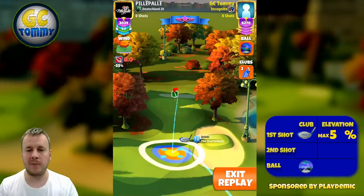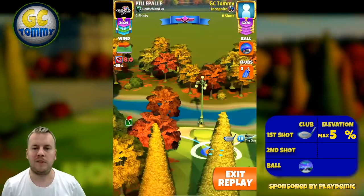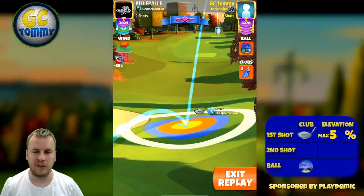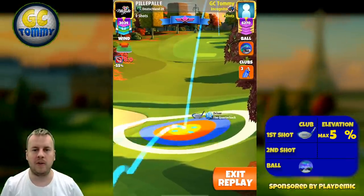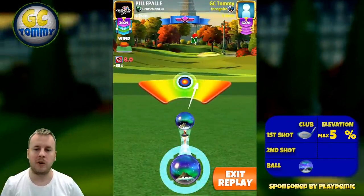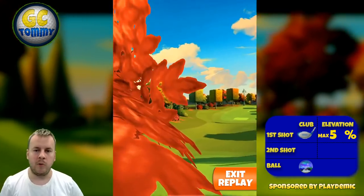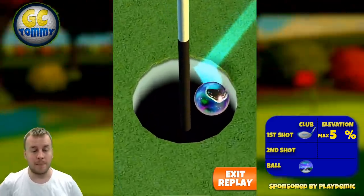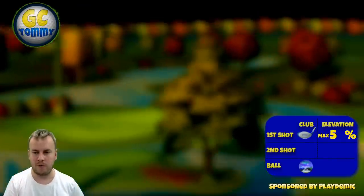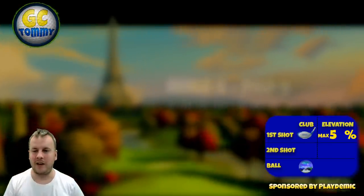Hole number eight — same approach as hole four. Start at complete minimum distance with a power two ball, red ring by the rough line. Four and a half bars backspin and two left spin. Adjust one to one, pull eight rings, then decide on curl — in this case, a baby curl to the right, with the right side of the ball just barely touching the teeth to the right. For ball swap: once you've set your position, you can switch to whatever power zero, one, or two ball you want. If using a power four or five ball, switch to it after making your adjustment, not before.